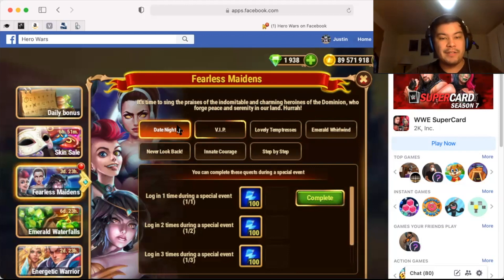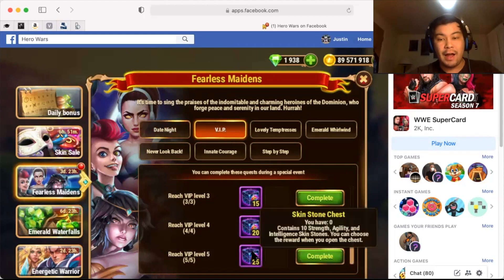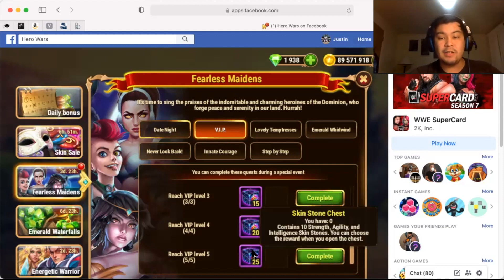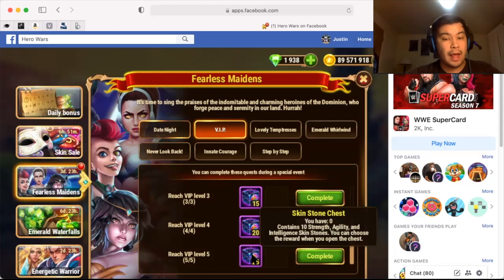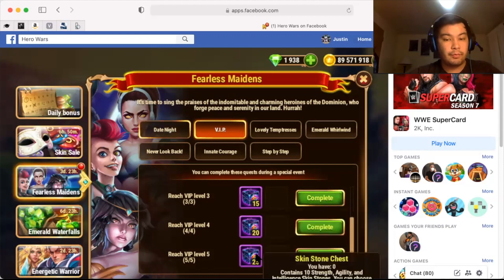So here we have Date Night — this is our typical daily login where we get 100 energy per day. We also have VIP. So if you have VIP level five, which can only be obtained by spending money in game — I know, not the best, but it is what it is. Luckily, these are just mini skin stone chests, so you're not really missing out on that much in my opinion. They only contain 10 skin stones of your choice per box.